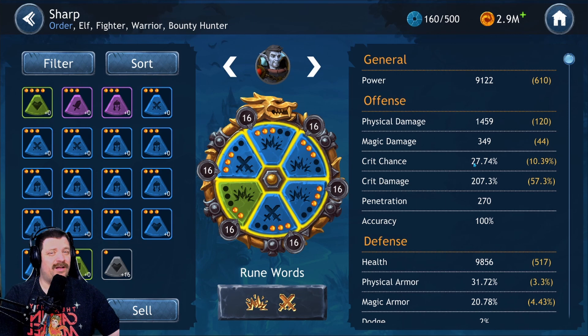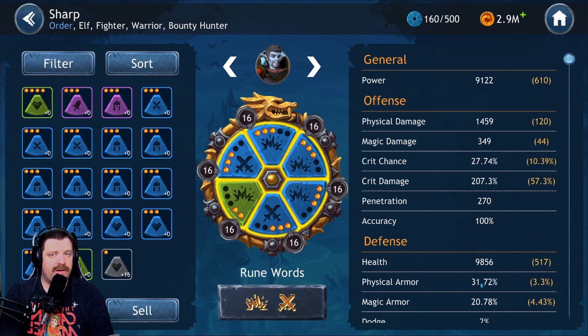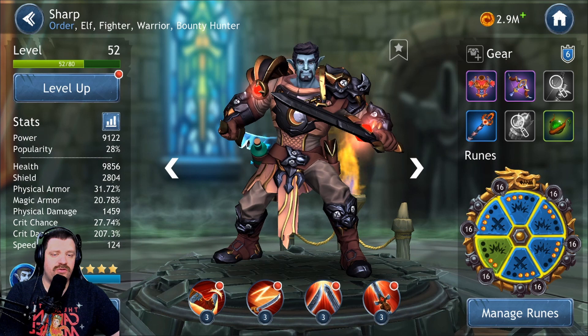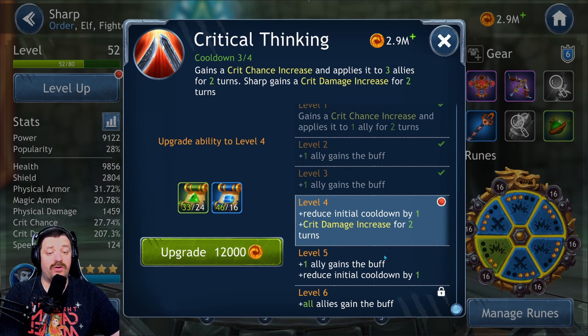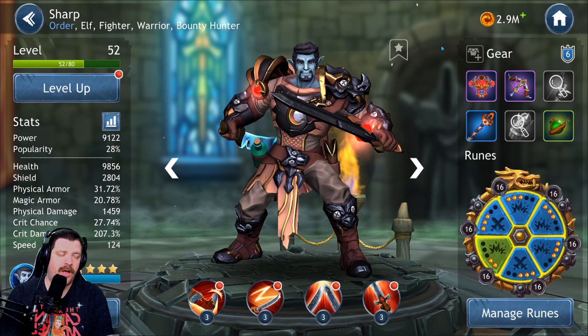At his current level, there's still a lot of work to do on him. He has 27.74% critical rate which is going to go up by another 15% — so it'll be around 42% plus extra stats, probably a little bit higher. And you can see that critical damage is already at 207%. So when he gets a critical hit it is going to hit like hell — and that is what you want on this guy. He also has skills that give him a critical damage increase, so it's going to be crazy how much damage he does.